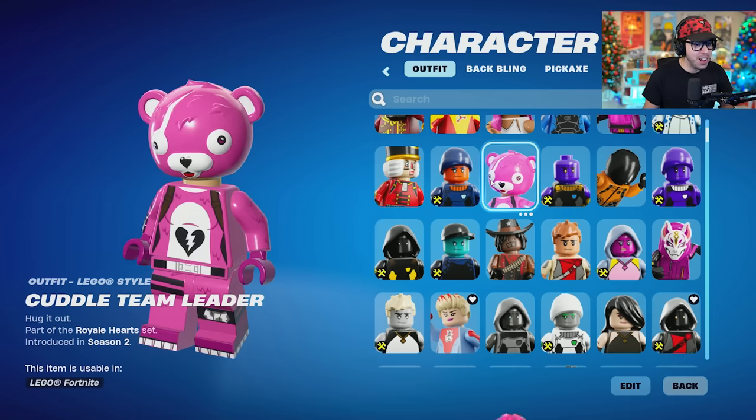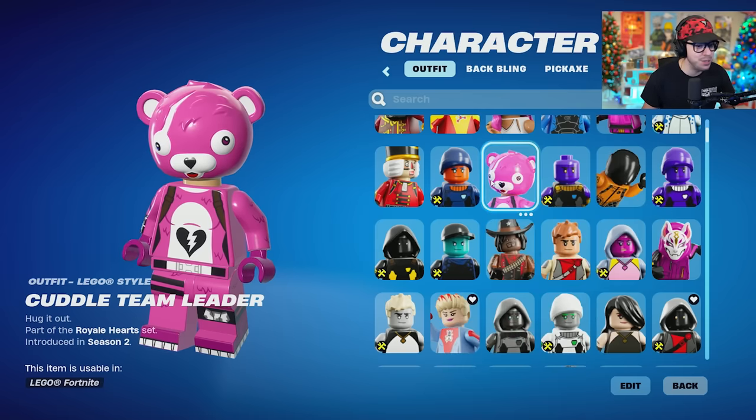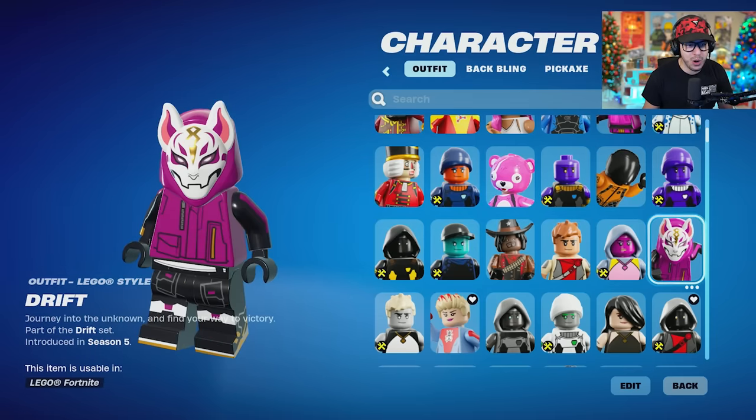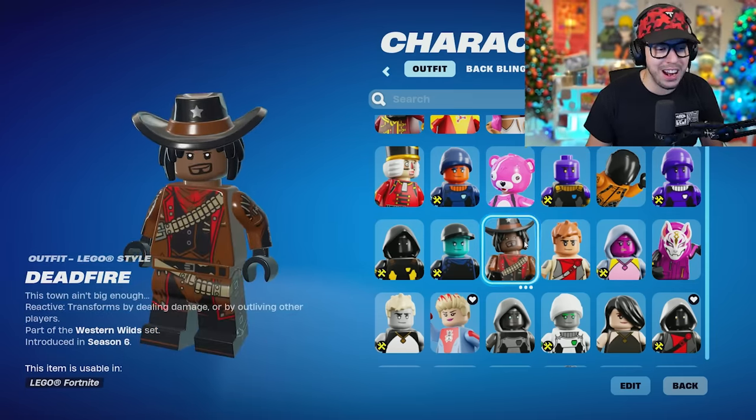Crackshot. We have Cuddle Team Leader — of course, one of the mainstays of the Fortnite Lego collab, so they had to do Cuddle Team Leader right. We have the Astronaut skin, Dark Vanguard. Drift, looking good. This one looks fire — Dead fire, appropriate.